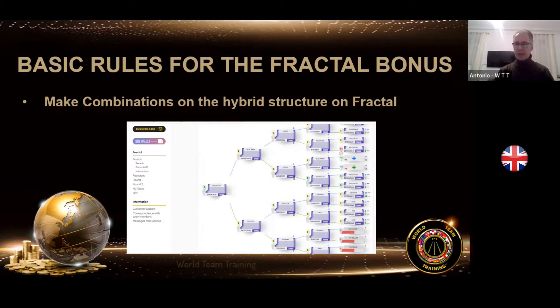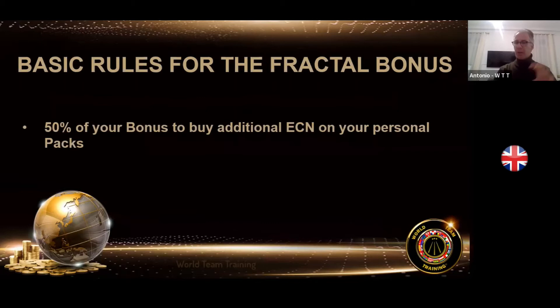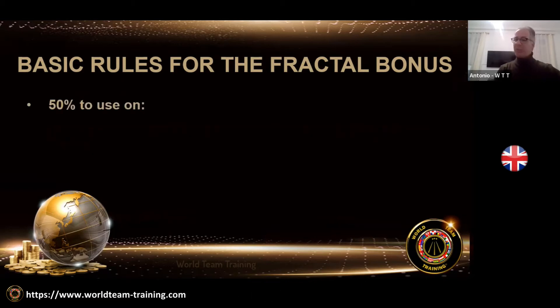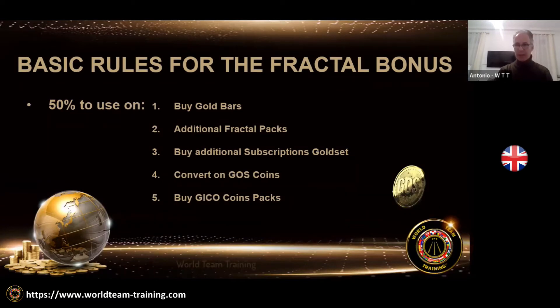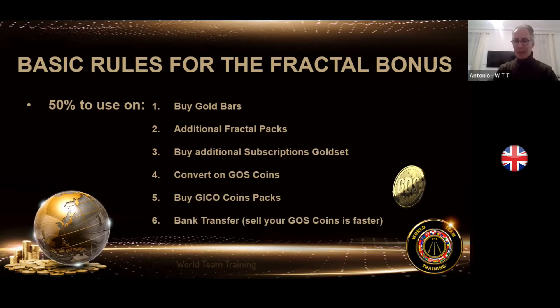This bonus will be on the waiting list when it becomes available. Once I have Fractal back, I must use 50% of that bonus to buy additional ECN on personal contracts I've done before. The other 50% I can use to buy gold, buy additional Fractal packs, buy additional subscriptions on Gold Set, convert my bonus into GOS coin, or buy GCO coin packs.